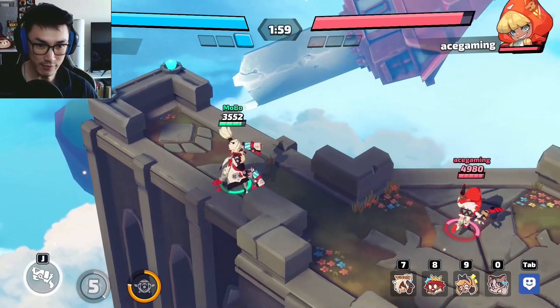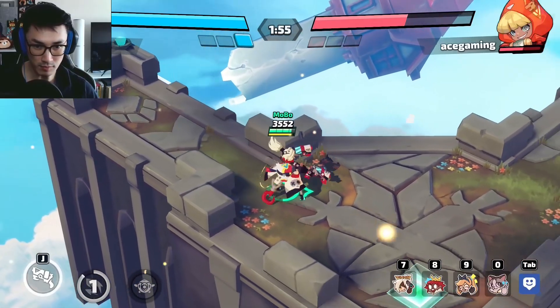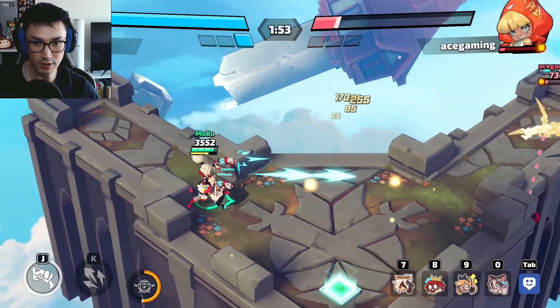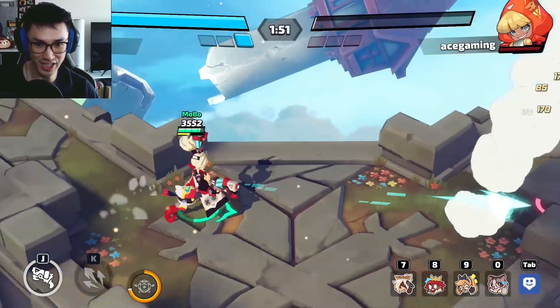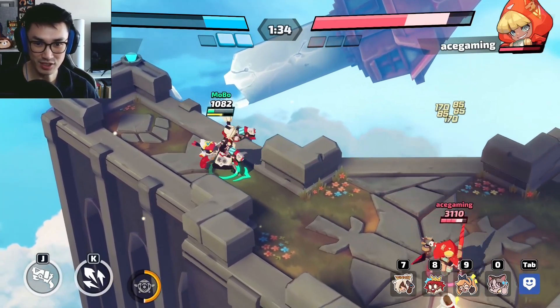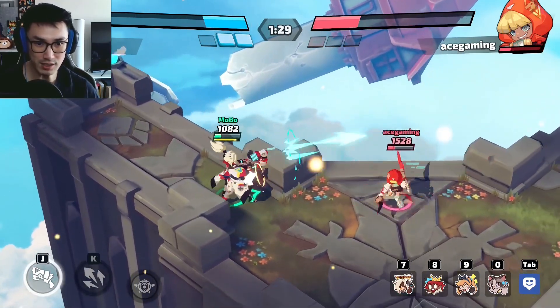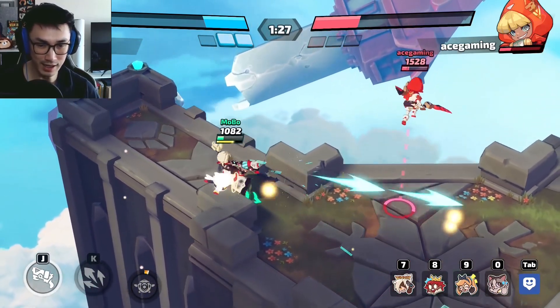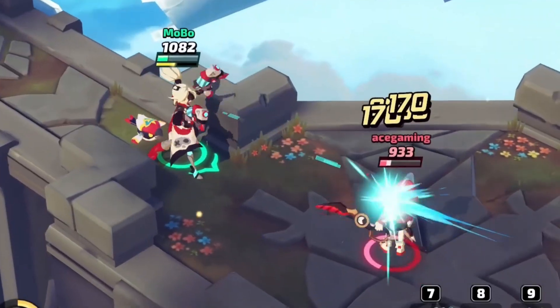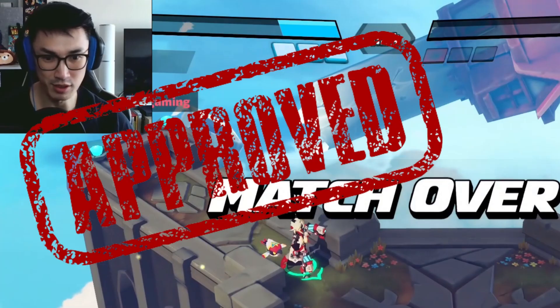The only thing is if it's a player that's going to run around a lot it might be a bit hard, because you can literally run in circles around Hook and she can't hit you. As long as I aim in the general direction of the enemy, the auto aim does the rest — especially because I'm playing on WASD keys. So if you're using Hook, auto aim is pretty good.